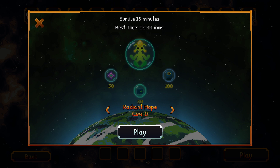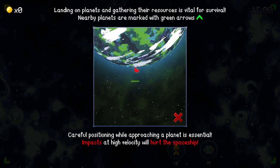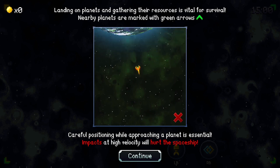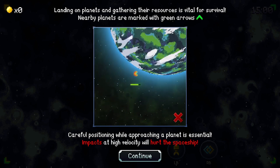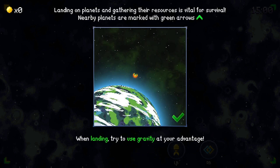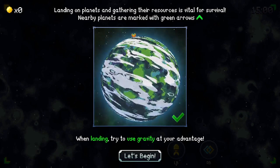Survive 15 minutes. It says 'Play Reading Hope.' Loading on planets and getting your resources is vital for survival. Neuroplanets are marked with green arrows. Core positioning while approaching the planet is essential. Impact at high velocity will hurt the spaceship. Landing on planets and gathering your resources is okay.